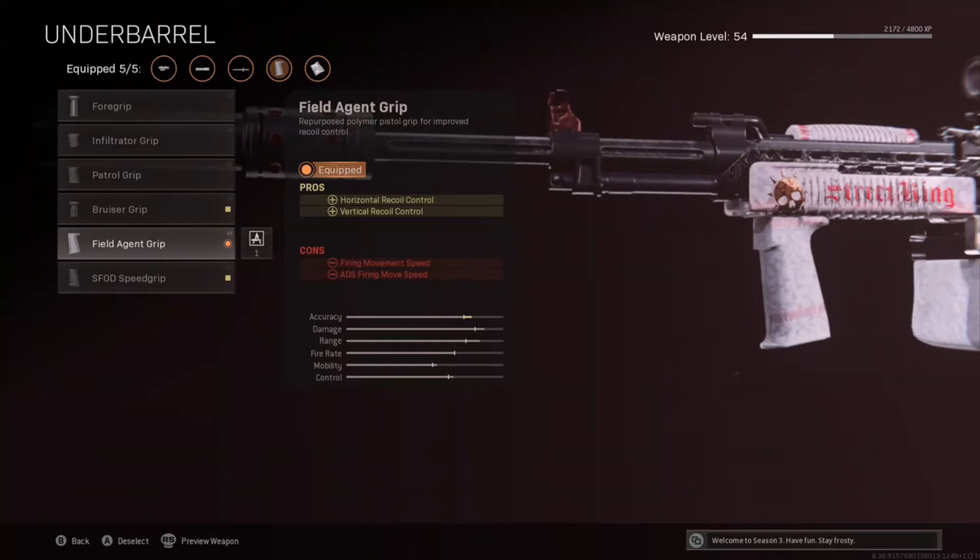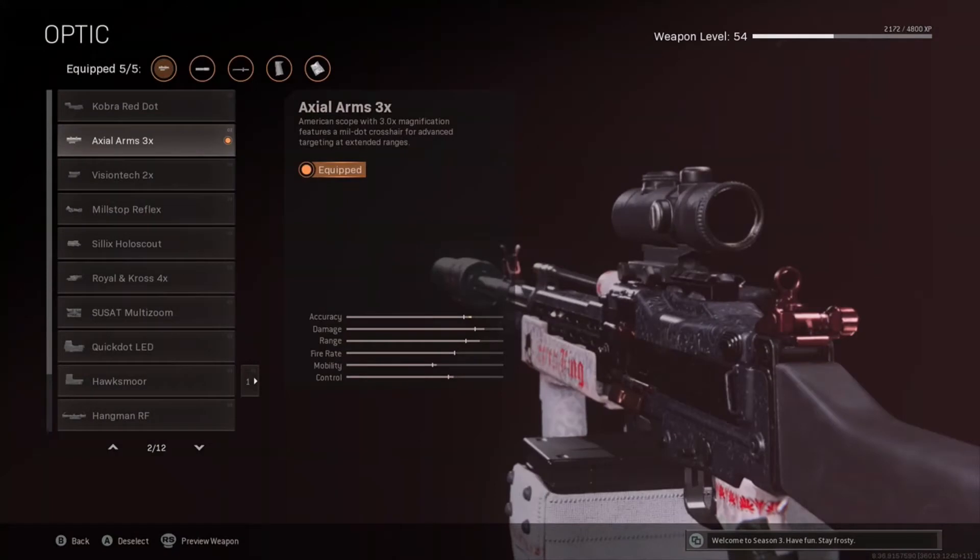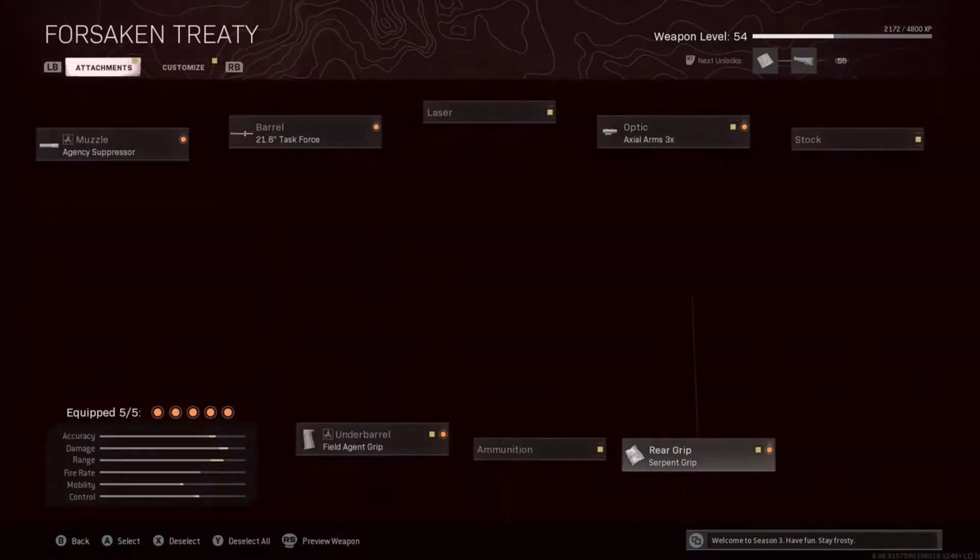We then put on the Field Agent Grip so we can really control our horizontal and vertical recoil. And then we put on the Axial Arms 3x, just because this is my favorite medium range scope on Cold War weapons. You can use whatever works for you, though.